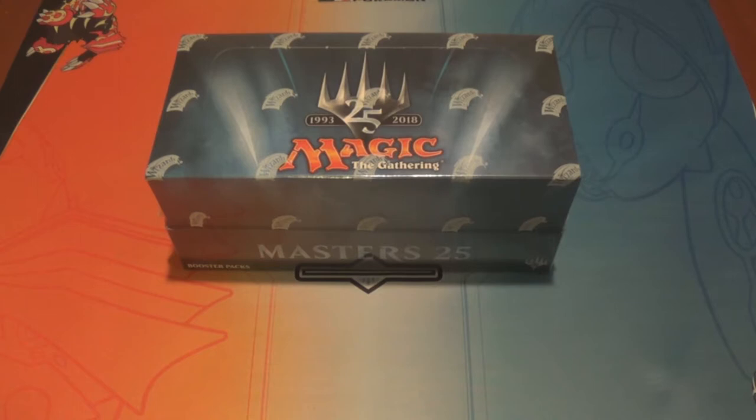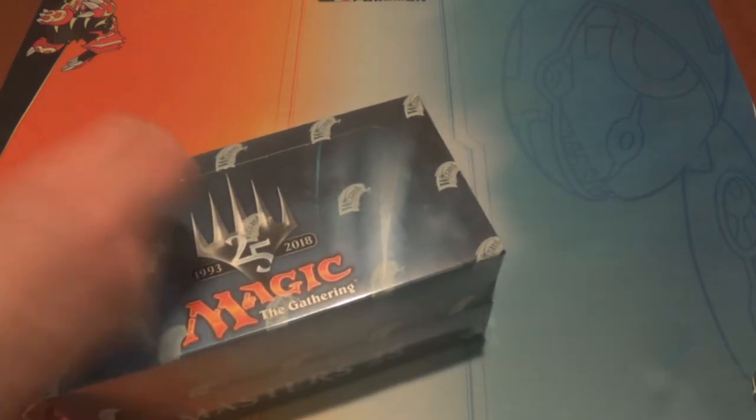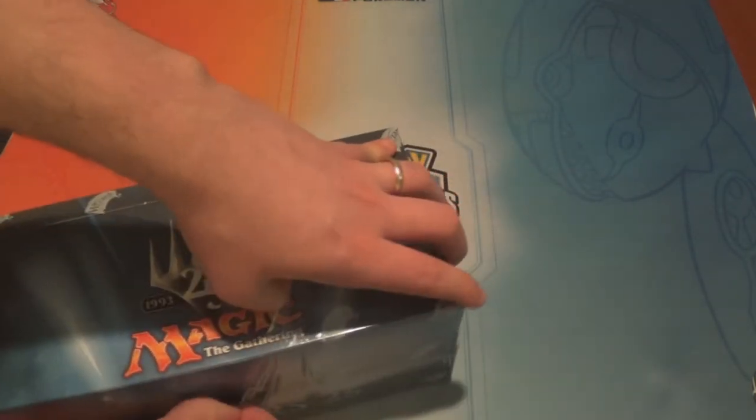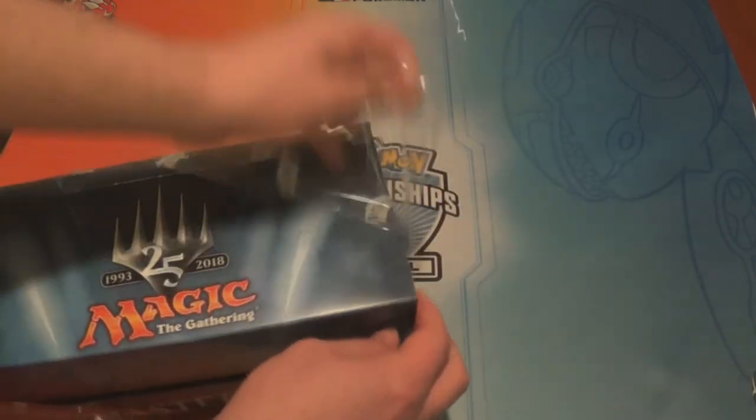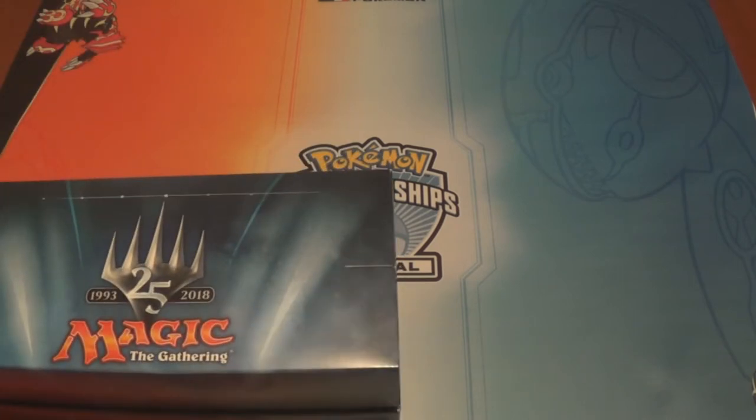Hey guys, welcome back! The new Masters 25 set came out and, as we've done with other master sets, I'm going to make Laura open the box and see what she makes of the cards. We did it for Eternal Masters and filmed it for Iconic but never uploaded it. So I'll open the box and then Laura opens some packs. We'll skip past the commons, show them off quick, read out the uncommons, then read out what the rares do.